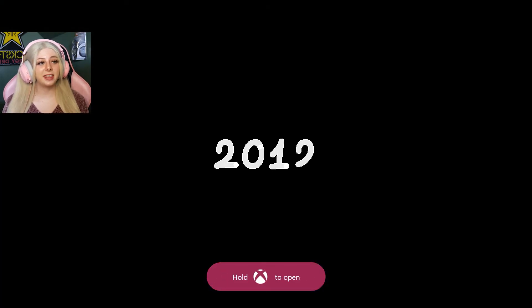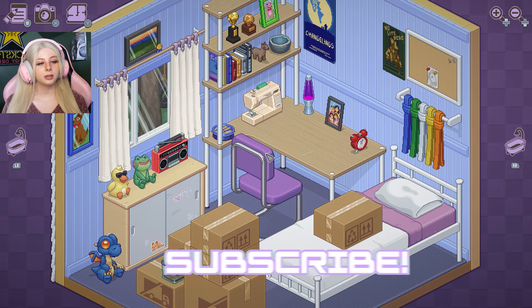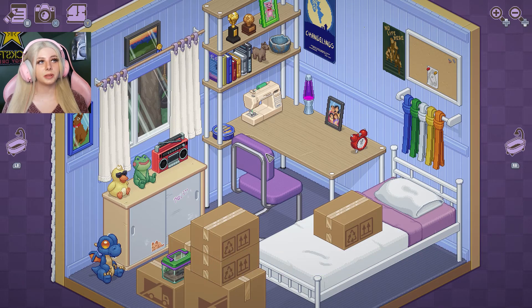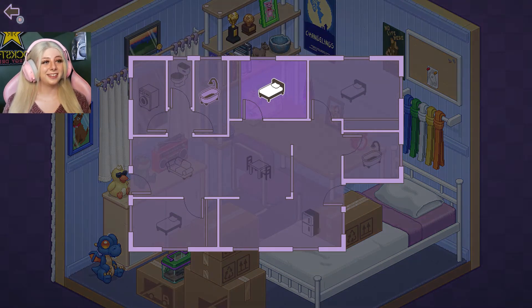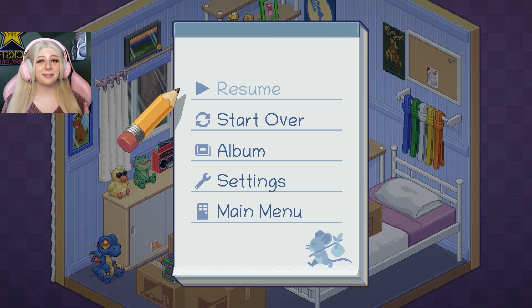Let's see what the next level is. 2012 — oh, are we back in our childhood room? That's so cute. We must have broken up, that's funny. And we have the whole house to unpack — fantastic. Anyway, we are going to call it there. That was really fun. I am honestly really enjoying playing this game — I didn't think I would, but it is growing on me. It's really relaxing and I appreciate it. Be sure to let me know what game you want to see me play next. We're kind of doing floater games until I can decide on a main game. I will see you guys next time. Bye!